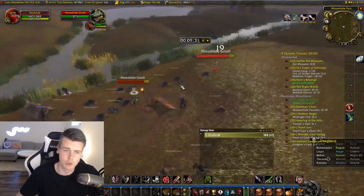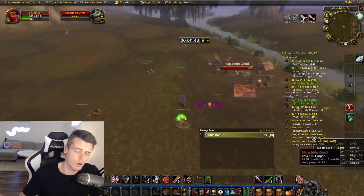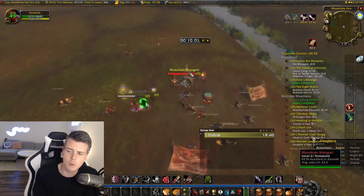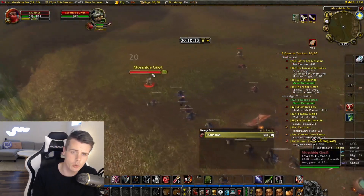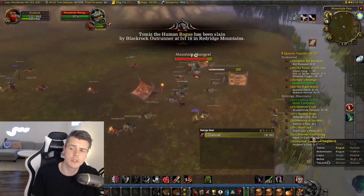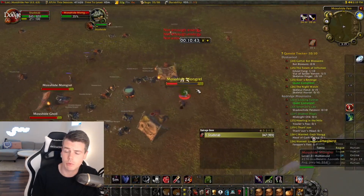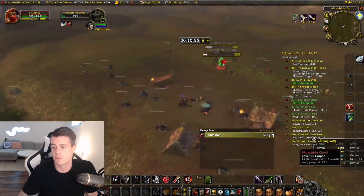In terms of loot at this location, they drop raw silver and copper, and you also get cloth, but the majority of your gold — since there's no real material besides cloth dropping from them — is going to come from green items. The main focus is that if you want to grind a really good amount of XP per hour, this spot is really good, and I got a bunch of green items and even blue items from doing these Moss Side Gnolls.